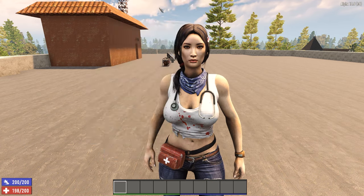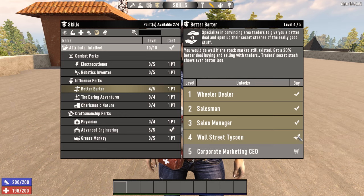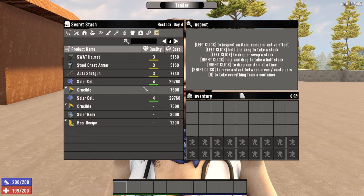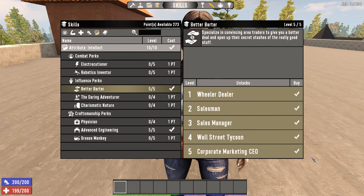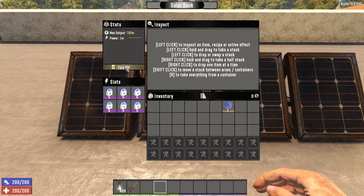The final source of power is the solar bank. The solar bank can only be purchased from traders' secret stashes, with the Better Barter perk at at least rank 5. The solar bank has 6 slots, this time requiring solar cells, which are also purchased from traders in their secret stashes at ranks 4 and 5 of Better Barter. Solar cells also have quality like batteries — a level 1 cell gives 17 max power, and a level 6 cell gives 30 max power, allowing a maximum power output for a solar bank of 180 watts.